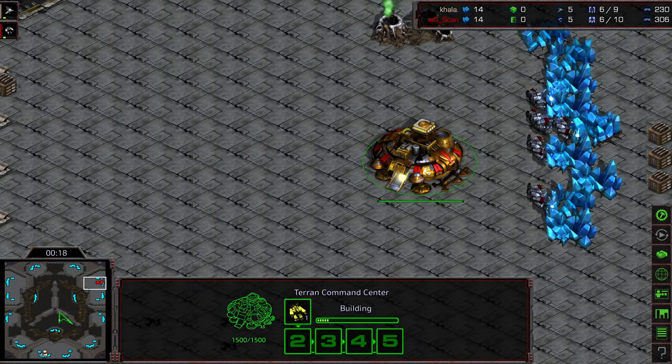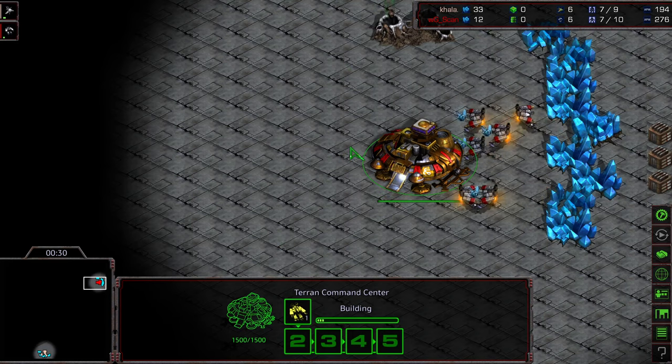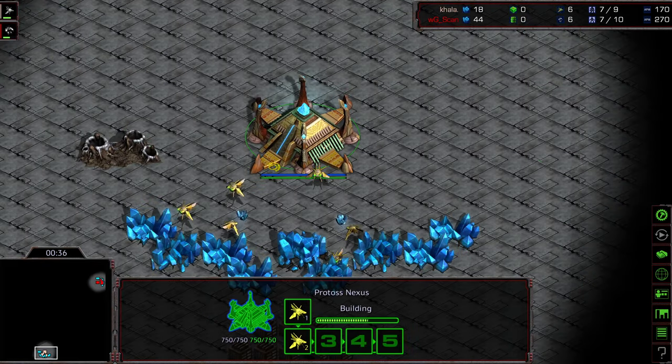Go ahead and do a quick map reveal just so you guys can see it. I don't think there's any money on the line — it's just kind of a friendly, let's check out this map and see the balance on it. But we know from game one, level two weapons, level one armor, at least as far as Scan executes it against Kala, is very effective.